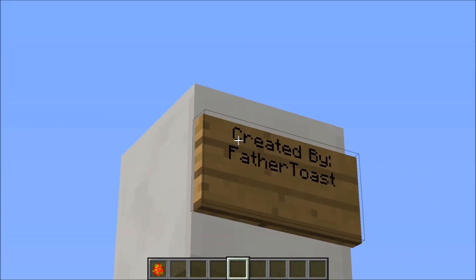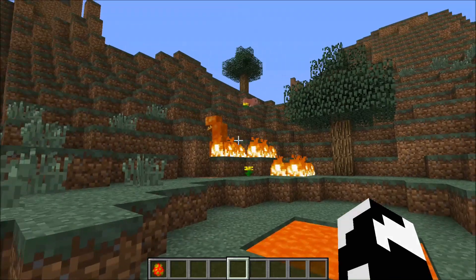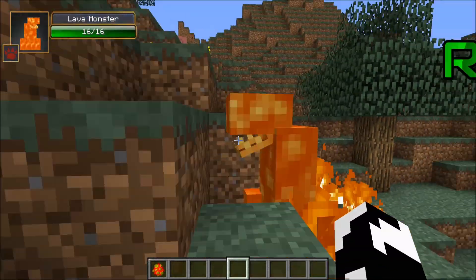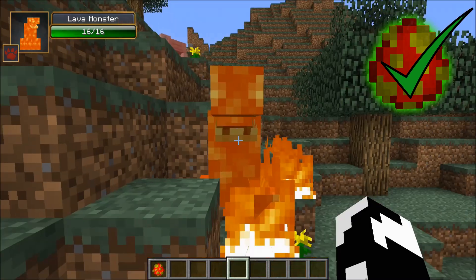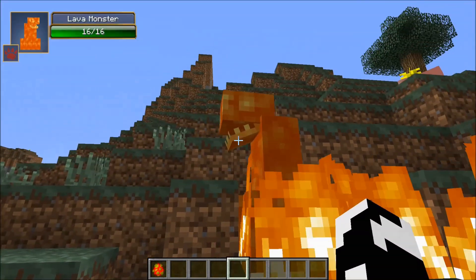This is created by Father Toast — and I just love that username. It adds this lava monster over here, and he's escaped my lava pool. He's pretty evil. I mean, look at that terrifying grin. It looks like he hasn't lost in years. Wherever he goes, he will leave a trail of burning fire.